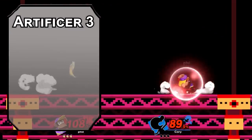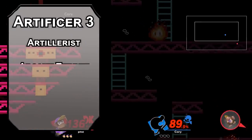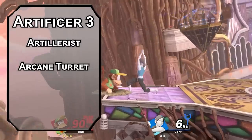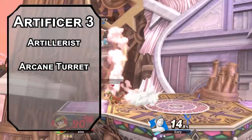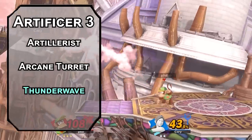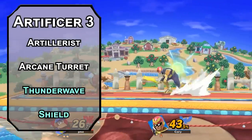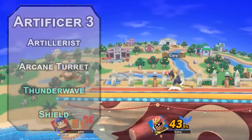Third level artificers can get their guns akimbo if you choose the Artillerist specialty. That gives you proficiency with woodcarver's tools to make some peanut guns do one of three things. The Force Ballista is the most optimal for guns akimbo, firing a ranged spell attack that deals 2d8 force damage and pushes a creature back 5 feet. You also get two more spells for free like Thunder Wave, which forces a Constitution saving throw on creatures in a 15-foot cube in front of you, dealing 2d8 thunder damage to those that fail and pushing them back 10 feet. Shield adds 5 to a creature's AC as a reaction — technically every character in Smash should have this, but I'm always gonna forget to use it.